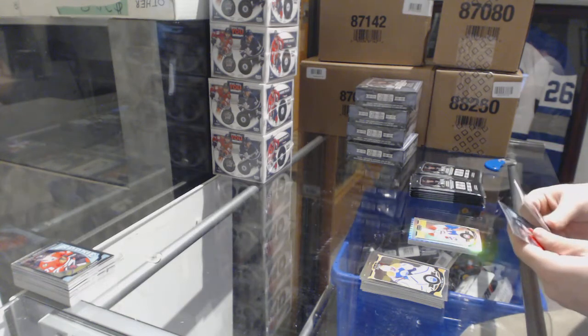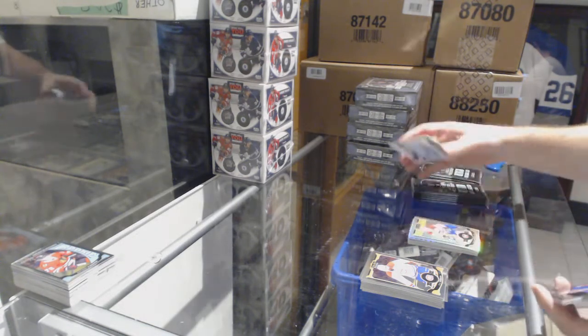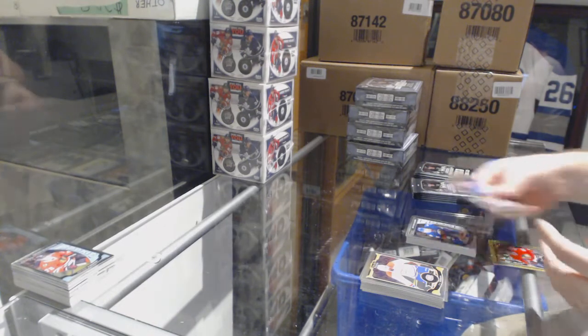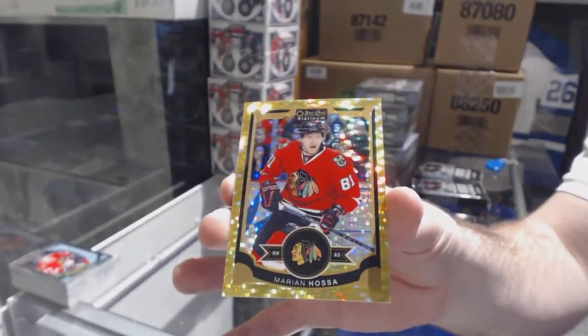Rainbow of Pacioretty for the Montreal Canadiens and a Sam Bennett marquee rookie for the Calgary Flames. We've got an Adam Pallish marquee rookie for the Islanders and a Seismic Gold numbered to 50 for the Chicago Blackhawks — Marion Holstead.